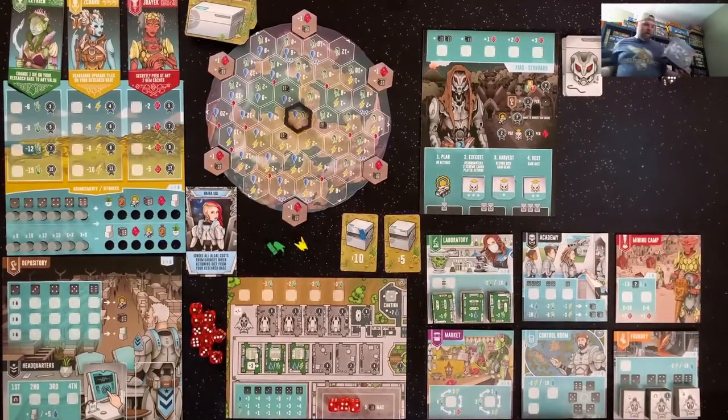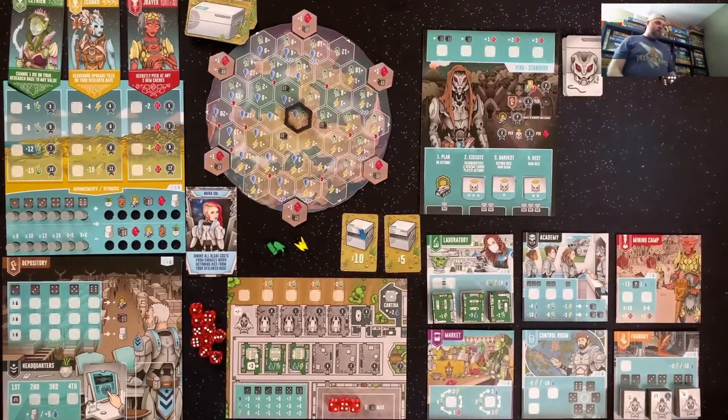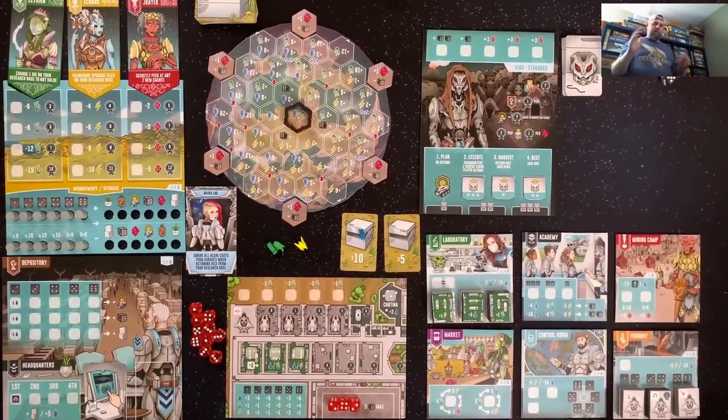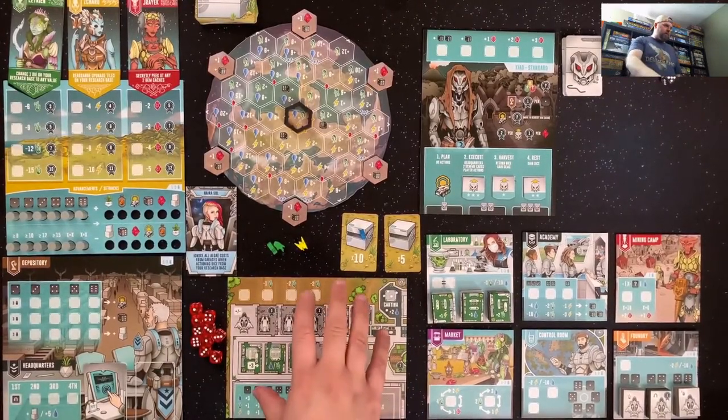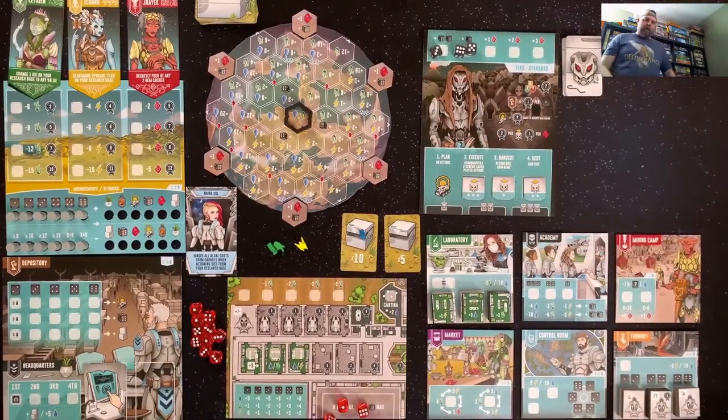Here we are at the table with Circadian First Light. I've played through this once completely in solo — it's newer, I guess. So what we're going to do is play; I've got everything set up and I'll give you a quick overview of the game. We have our player board down here. We start off with three dice and the AI also starts with three dice. We're going to roll these dice and slot them here.